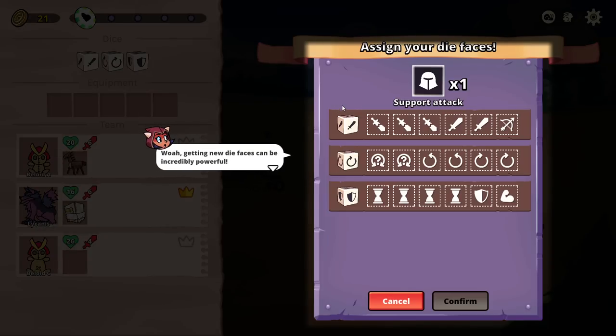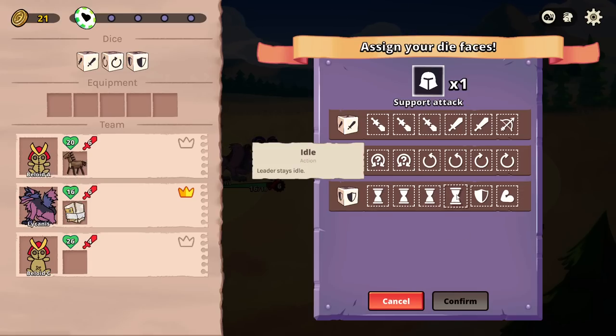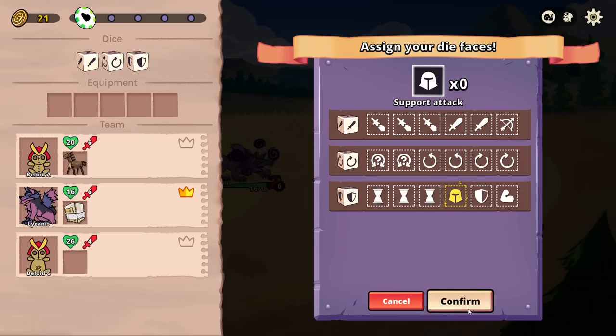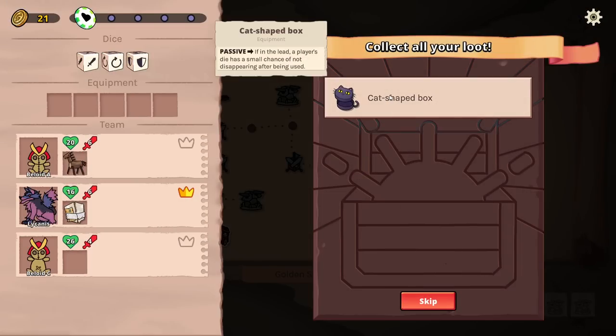Oh my god, we get a dice builder too! I thought that it was just a dice base — I didn't realize it was a dice builder. Getting a new die face is incredibly powerful. All that's left is choosing which die it'll get assigned to. Target an ally — it attacks the enemy leader. Seems like we should put it instead of idle. Oh my god. It's official — 12 minutes in, this could actually be my most anticipated game right now. I'm just so impressed. It was crafted in a lab to meet my desires.